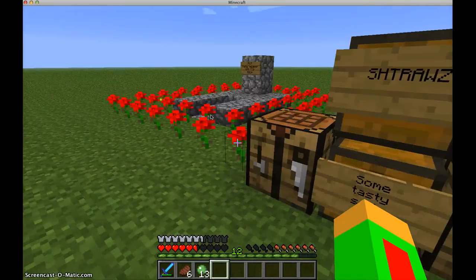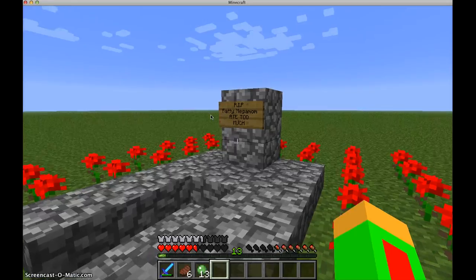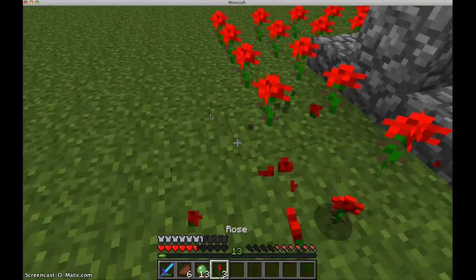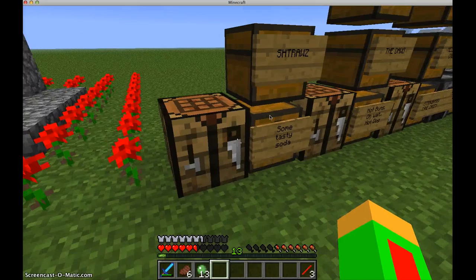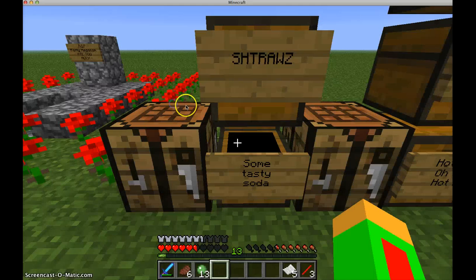So now we can make our straws — you make three straws from that. And yeah, let's make some tasty soda. For the soda cup you're gonna need some Rose Red and some paper, so I'll craft that right now.